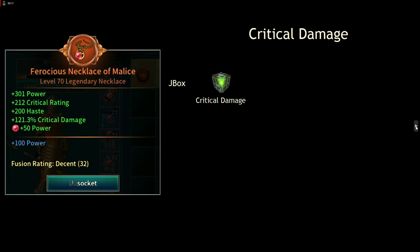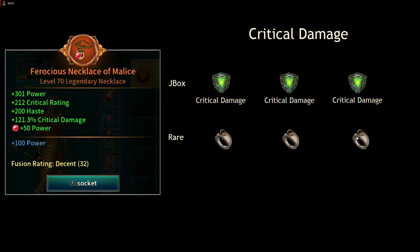For crit damage using jewelry boxes: open a box, select crit damage, and you get a rare with just crit damage on it. Repeat for a total of three crit damage rares. Do not socket anything into these — there's no gemstone for crit damage and we don't want to dilute the stat. Fuse the three rares into an epic with just crit damage, then add a brilliant ruby since we're aiming for 301 power.